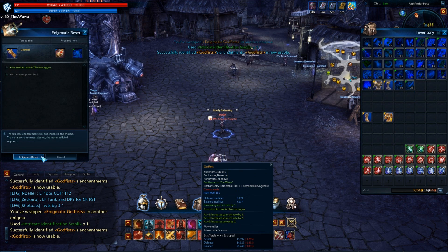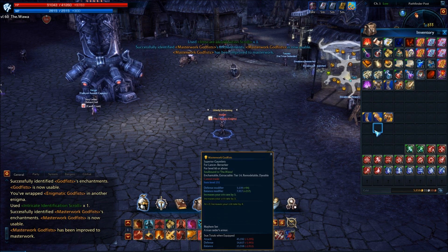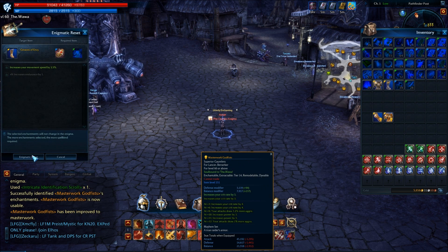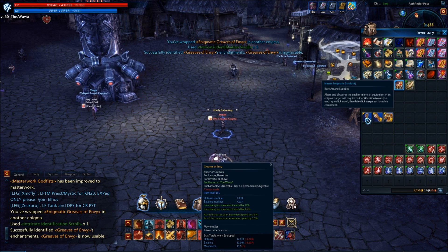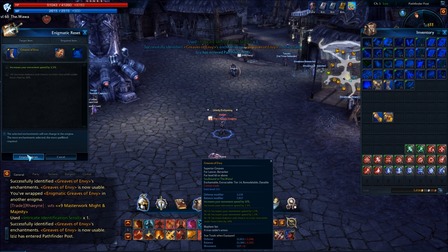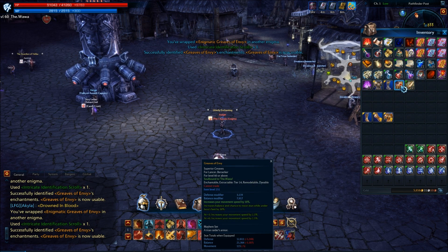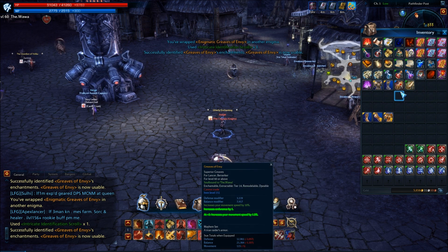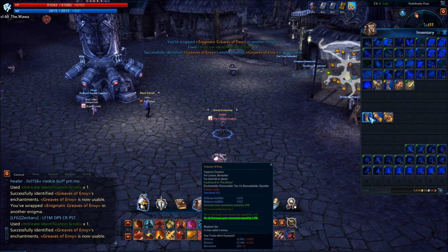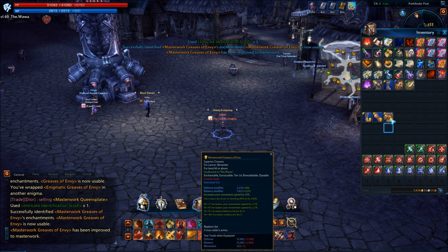Counting spellbond attempts per piece: two, three, four — then four again. Next piece: one, two, three, four, five, six.